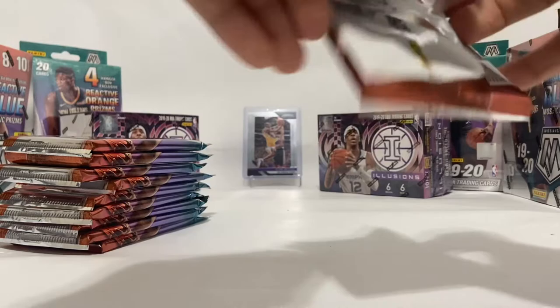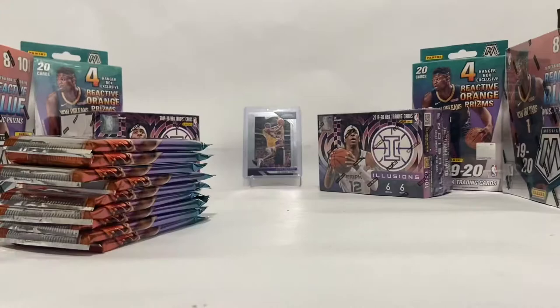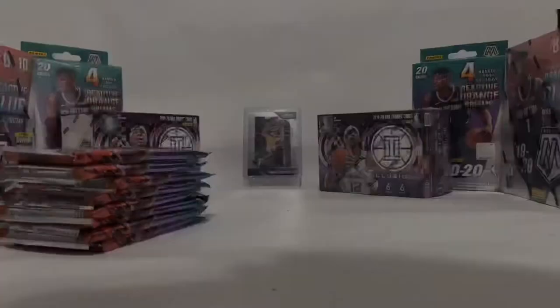Even the base card — wait, let me show you. Spencer Dinwiddie, those are Grayson Allen, Steven Adams, MVP Stephen Curry — let me put that to the side — DeAndre Jordan, Jared Culver, Wilt Chamberlain, and then Darius Garland.